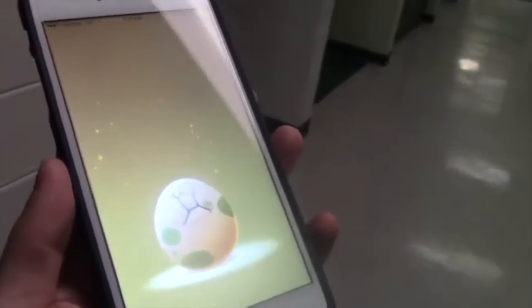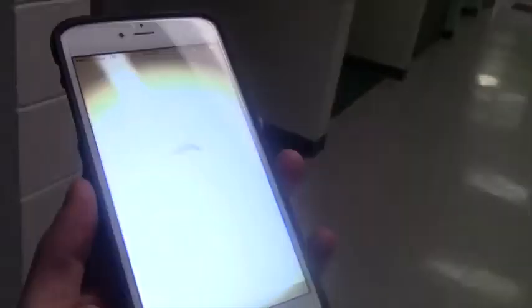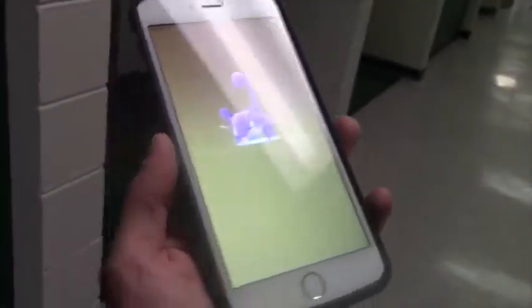I told you it worked, guys. Tips and tricks from your old friend. All right, let's see what this boy's going to be. Better be a nice one. What's that? I just got one — I just evolved one. That's fine. That's how you hatch an egg.